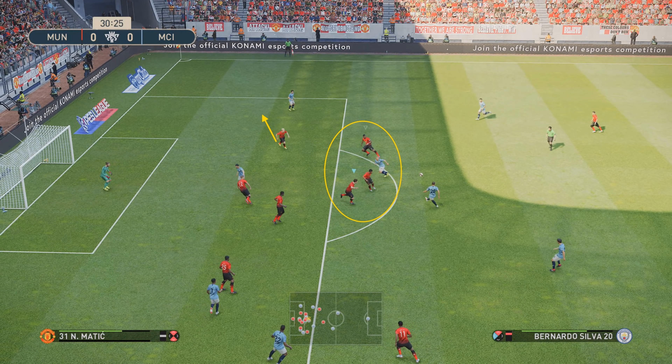Look how quickly I form that defensive shape again at the edge of the box with those three players — Pogba, Fred, and Matic. It's really key. Then they're going to play it wide. Once again I select Luke Shaw, stay goal side, make sure he can't get any low crosses in, and then I'm able to clear the ball.